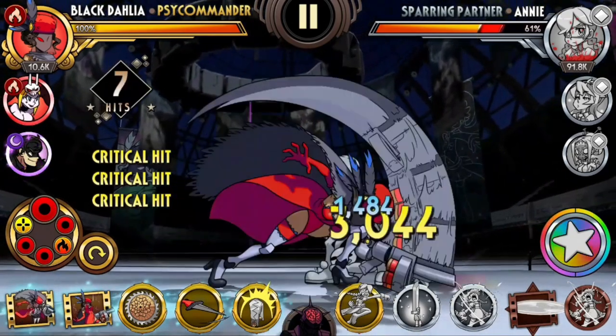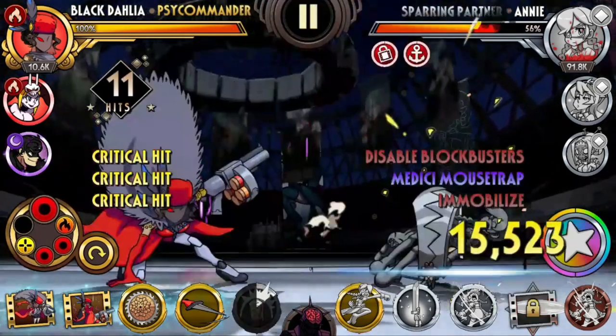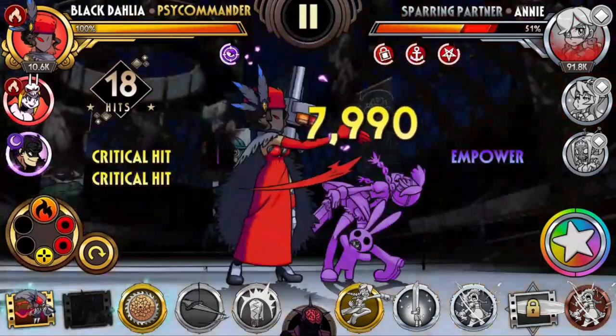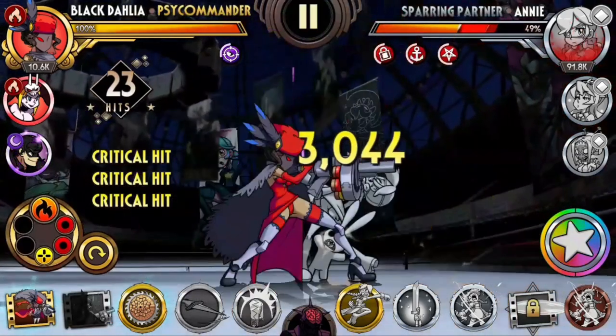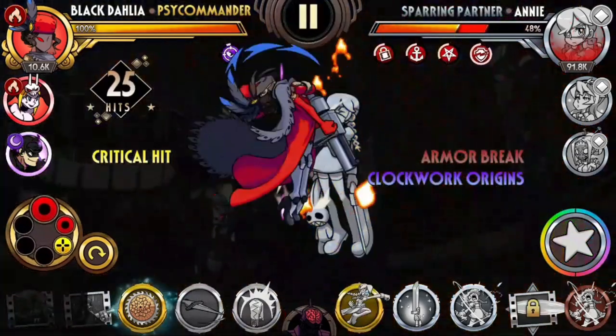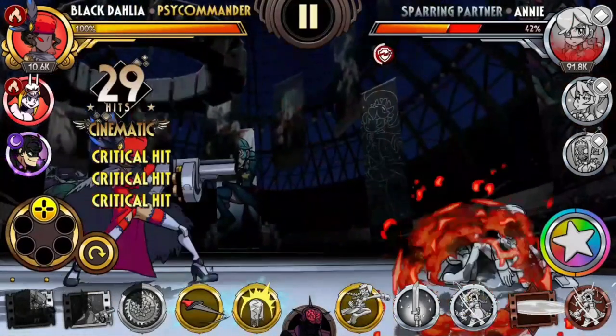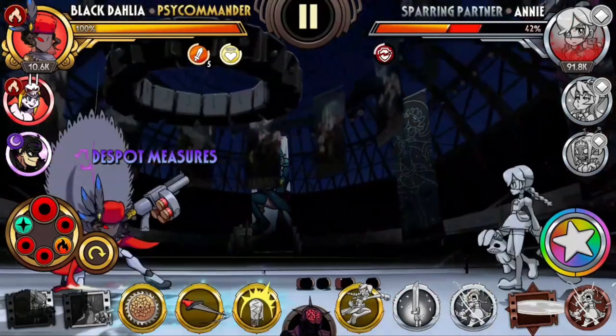Let's try that again: ground combo, swipe up, shot, Medici Mousetrap, Onslaught, shot, Empower, ground combo, shot, Doormat, Death Pendulum, shot. And I could do all six shots while the opponent is in the air.